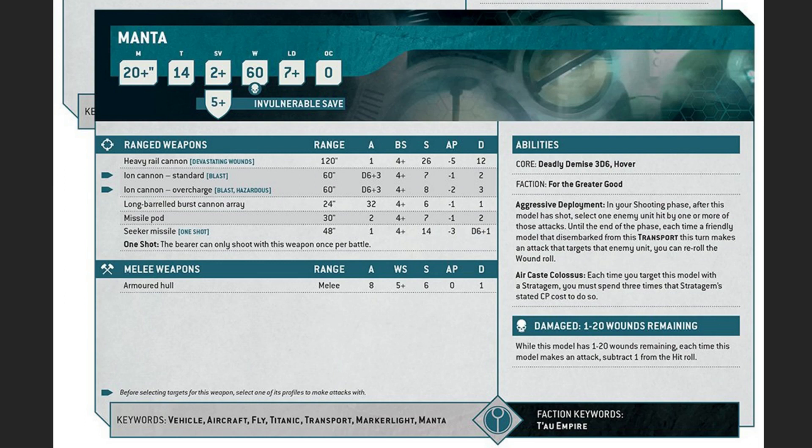Aircast Colossus basically means you have to spend more CP any time you target the Manta with a stratagem — makes sense, it's a giant model and you probably need to spend more CP to do something on it. When it's damaged down below 20 wounds you subtract one from the hit roll, which is pretty standard.